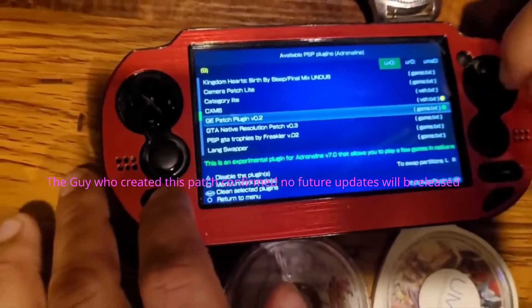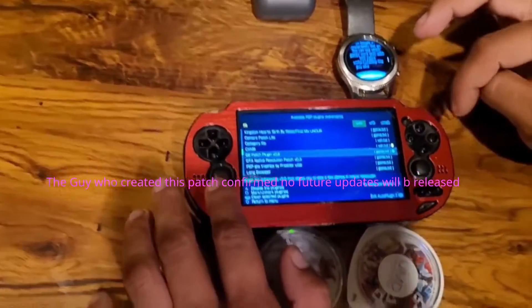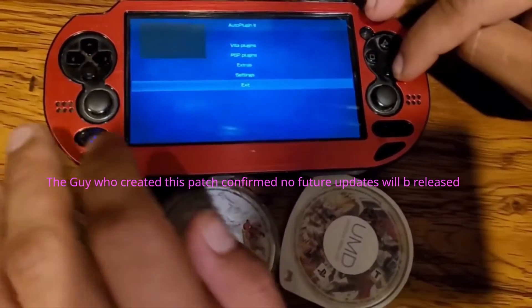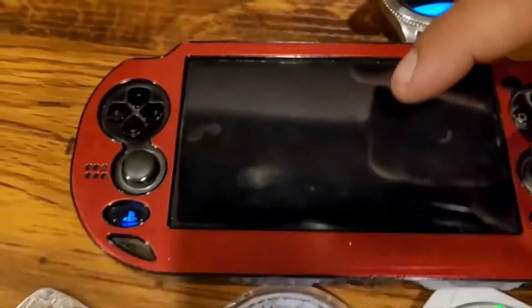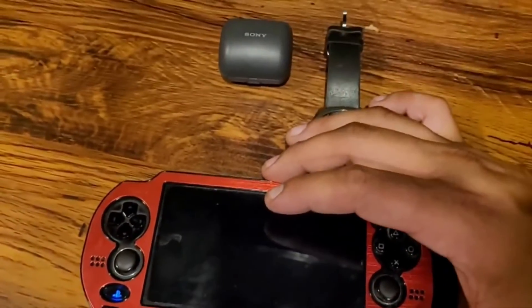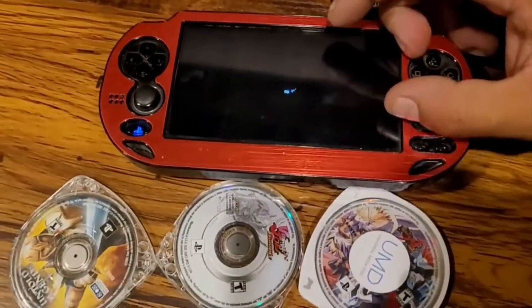I already have this installed — you can see the little green indicator. Just press X and it'll install. Since I already have it installed: you install that plugin, exit out, and then go straight to Adrenaline — that's the next step.